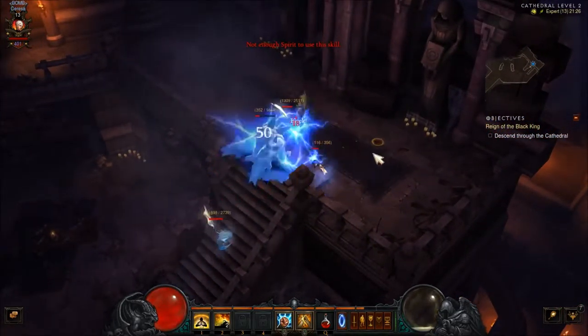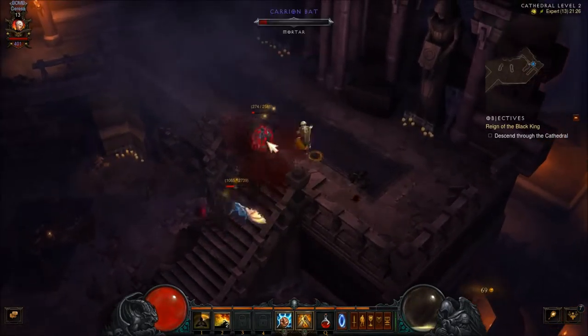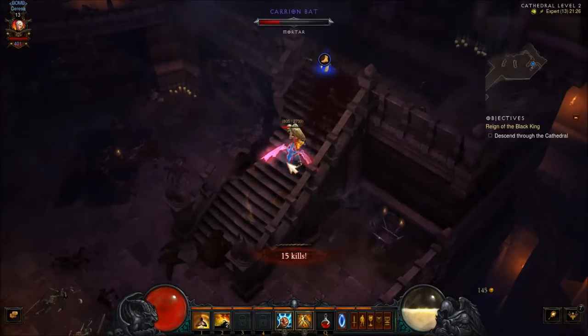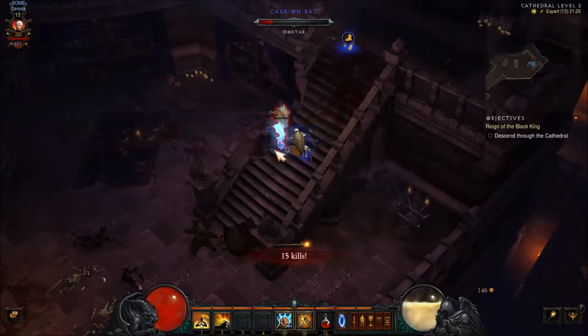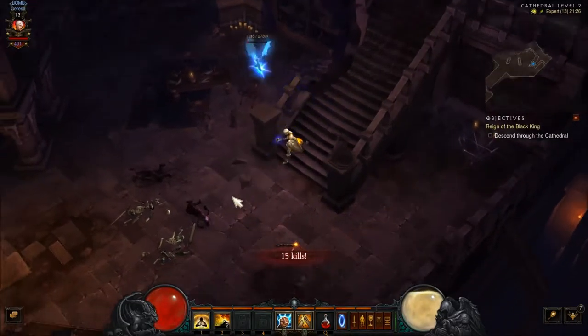Just getting them all together and using your AOE abilities together — that's kind of how you deal with things in Diablo. You need a weapon. Come on.